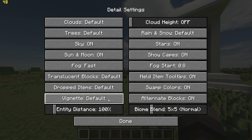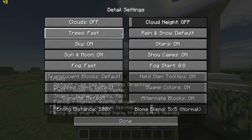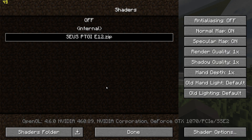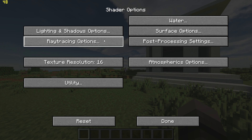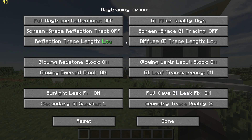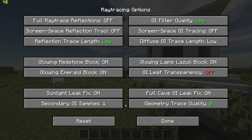Go back to detail settings and set trees to fast and turn clouds off. Then go back, click on shaders, go to shader settings at the bottom right, go to ray tracing options, and change reflection length to low, GI filter quality to low, turn off GI leaf transparency, and set geometry trace quality to zero.